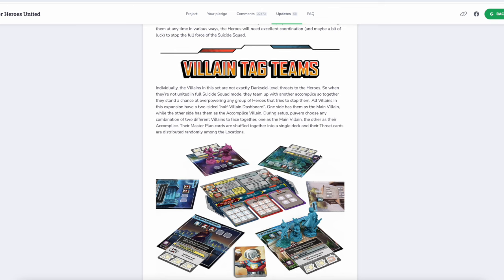And then we have this brand new feature: Villain Tag Teams. This is not a thing that has existed before. Individually, the villains in this set are not exactly dark side level threats to the heroes, so when they're not united in full Suicide Squad mode, they team up with another accomplice. All villains in this expansion have a two-sided half-villain dashboard — one side has them as the main villain, while the other has them as the accomplice villain. During setup, players choose any combination of two different villains to face together. Their master plan cards are shuffled together into a single deck, and their threat cards are distributed randomly among the locations.